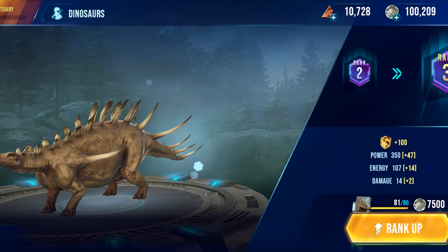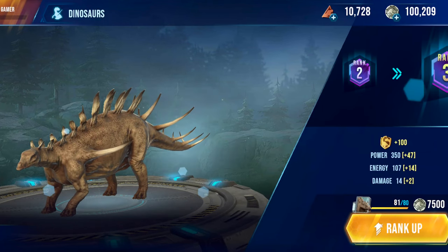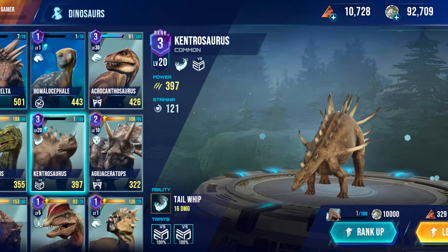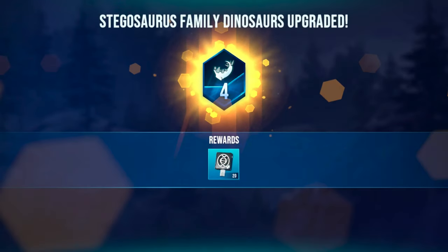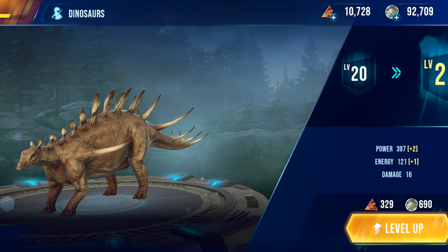First we have to rank it up. Power increase plus 47, energy plus 14, damage plus 2 — pretty good. Let's level it up. Sticker source family dinosaurs upgraded — 20 rare keys.